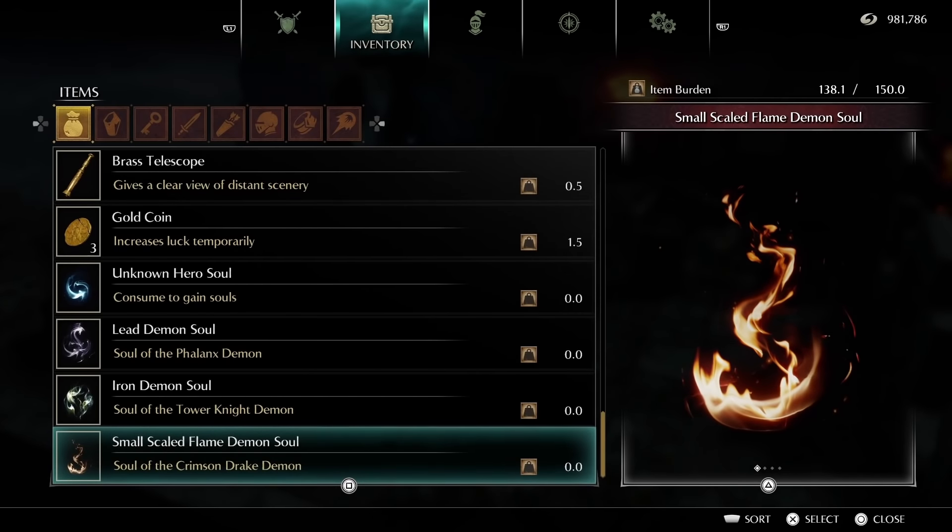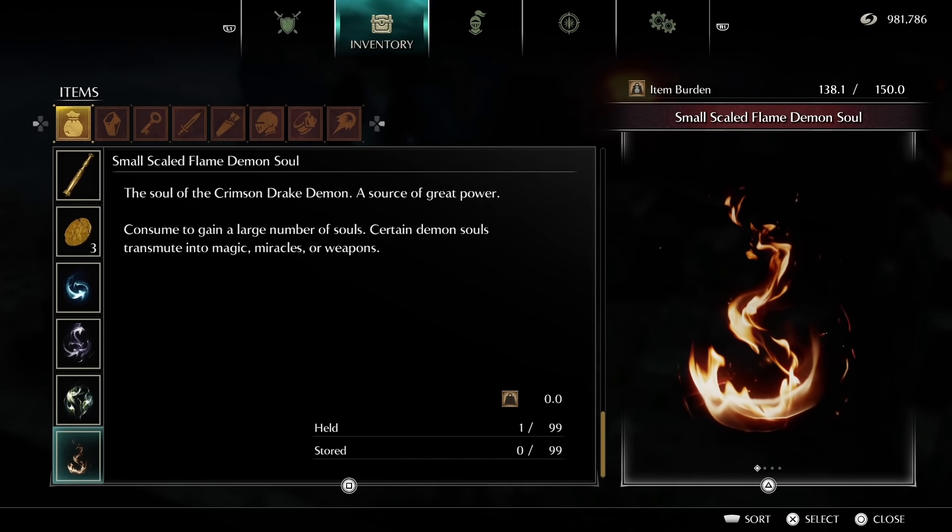When the dragon is slain, you'll get the Small Flame Scaled Demon Soul and a set amount of souls depending on your game cycle. The Small Flame Scale Demon Soul only has one purpose, and that is to be consumed for 10,000 souls.